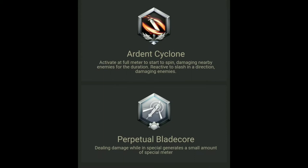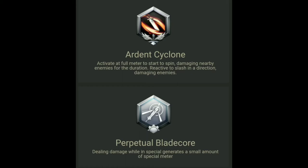The next thing in this build is the special and the mod. Every build has the same special and mod, so this is the last time you'll see this part. Your special is Ardent Cyclone — activate a full meter to start the spin, damaging nearby enemies for the duration, reactivates to slash in any direction, damaging enemies. It's an amazing special.